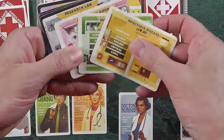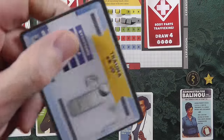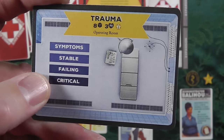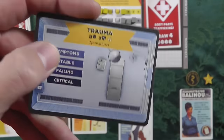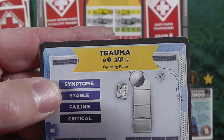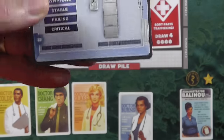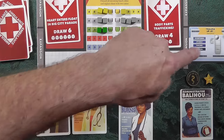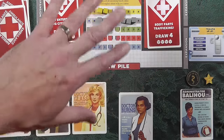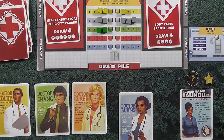Let me show you a trauma operating room — it matches the blue color. This is the trauma-plus room. When you get a patient in here with blue cubes, you'd put a little marker on here showing they've got some trauma symptoms, then move them to stable, failing, or critical. They can die in here as well, or sometimes get worse. You can add these trauma rooms as an expansion to your hospital, move patients over, and really get these cubes out of the waiting room into places where you can start removing them from the board.